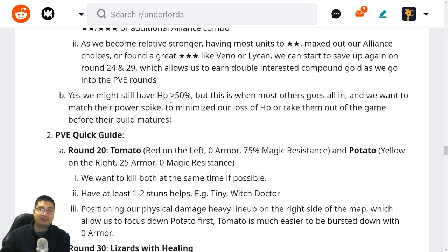At times we might still have high HP, but keep in mind other players may be very low. It's not just about us — it's about how desperate other players get. If they go all in, we want to match their power to minimize our losses and allow those all-in players to take each other out, or take them out before their build matures.